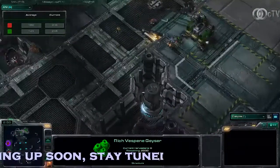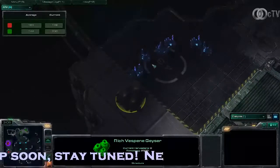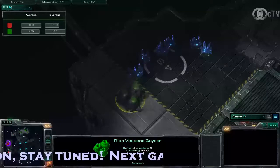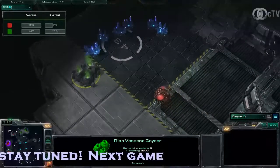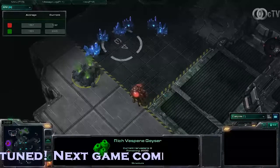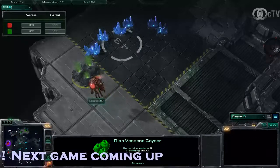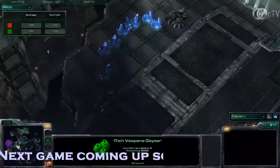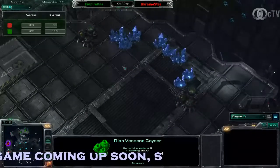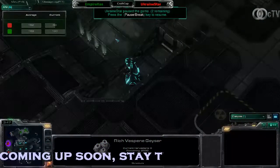The good thing about this is if you wall off your front entrance here, you can go for the second expansion right away. But remember on this expansion there is only six mineral patches and one Vespene Geyser, but this Vespene Geyser is a rich one, so you get a couple more gas out of it. You can very safely play on three bases on this map. Of course if you're moving out to get the third expansion, most likely it will be this one for Ukraine Star or that one for CAS.